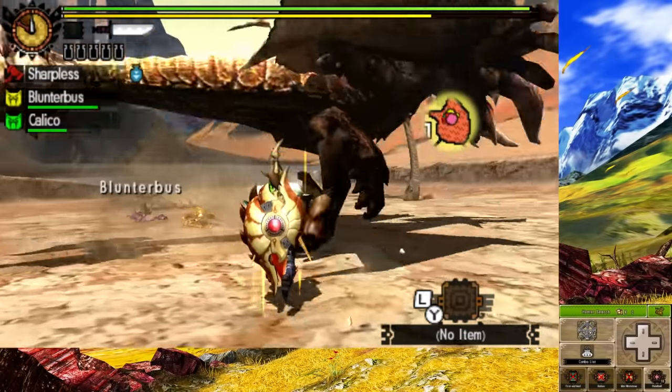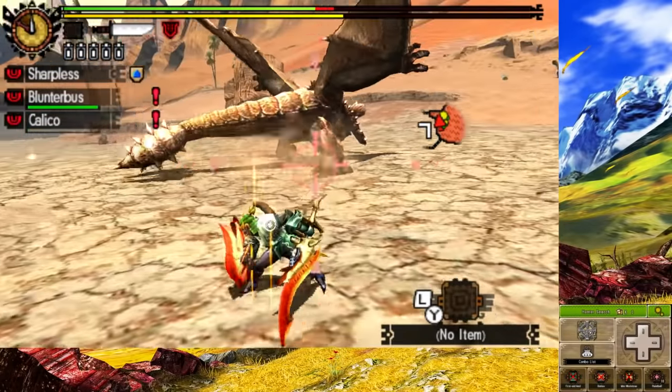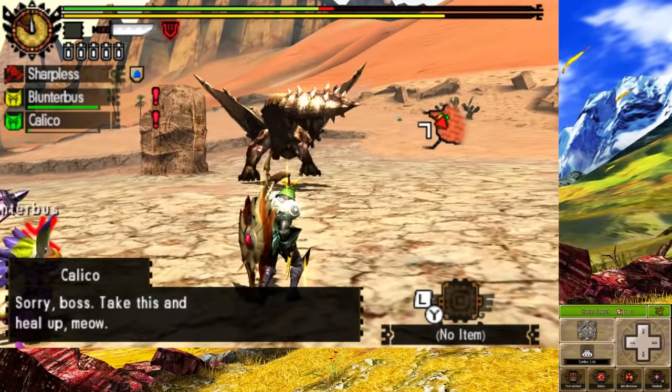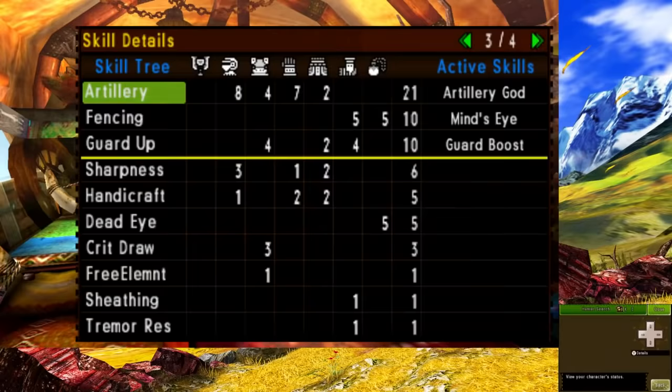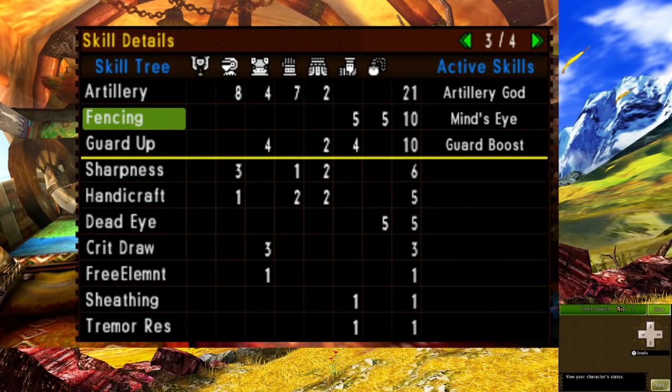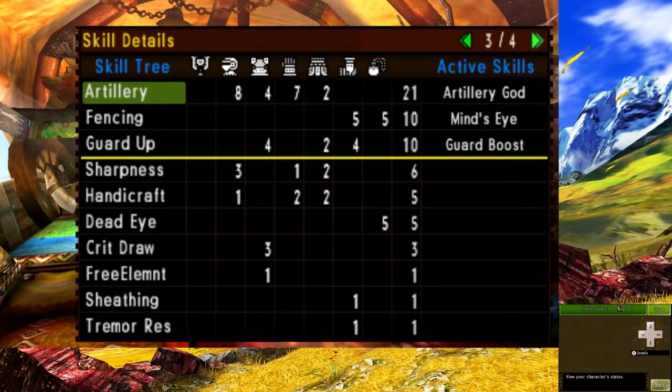After that pain of a quest, we hunt Diablos. Diablos wasn't too hard, but I had to be careful not to get hit from his charge attacks. I'll have to keep farming him to get the materials I need to craft the last piece of armor. After doing a fair amount of grinding, we now have the final armor set. Artillery God is for phial damage, and Guard Up is for a monster that I'll mention later. And of course, we have the most important skill we managed to maintain through the run.